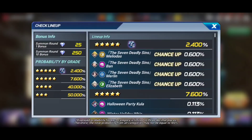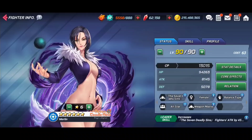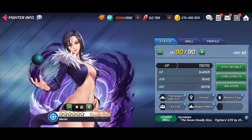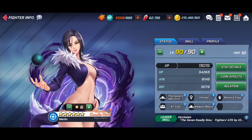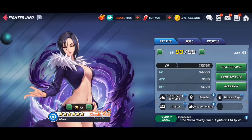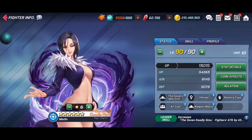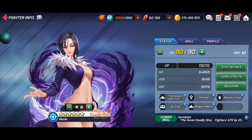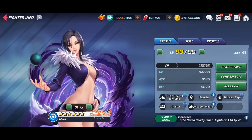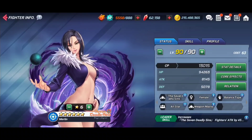Next up, let's talk about Merlin. There's a fair bit of controversy around her leading up to release. People noticed they nerfed certain aspects of her kit — instead of having hyper armor as shown in the Korean live stream, she now has super armor. This was probably a balancing choice; Netmarble was careful to say these were test builds that could change. She's still in a really good spot. She's a blue balance type — which means almost nothing — and has a leadership skill increasing Seven Deadly Sins fighters' attack by 45% and power charge rate by 20%.